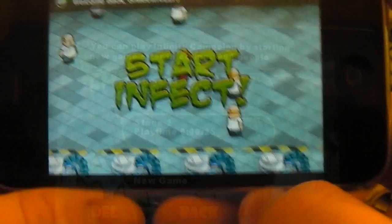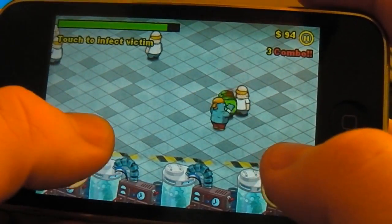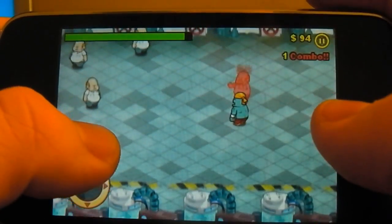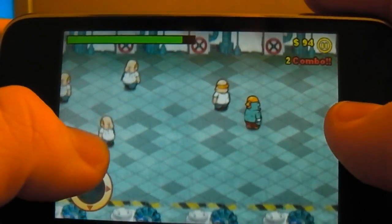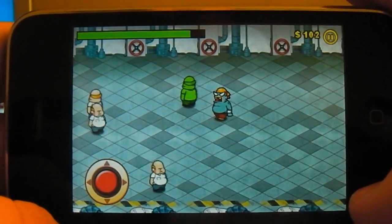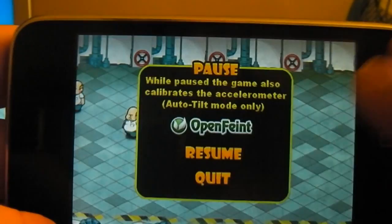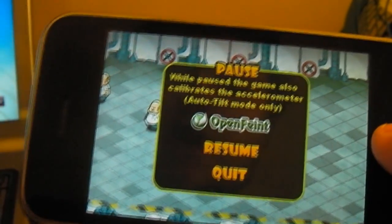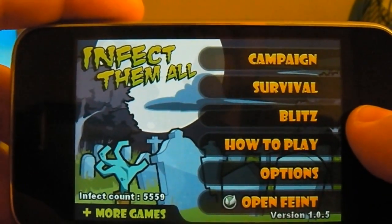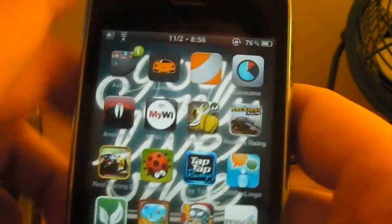I'll show you a bit of gameplay. Basically, all you have to do is control this zombie, and you can infect people by holding it on — it'll infect them and gain your health back. Or you can infect them by tapping, and then they'll become a zombie themselves and spread the horde. It's definitely a fun game, especially as it gets further on and the screen gets cluttered with zombies and enemies. So I definitely recommend that one — that's my number four.